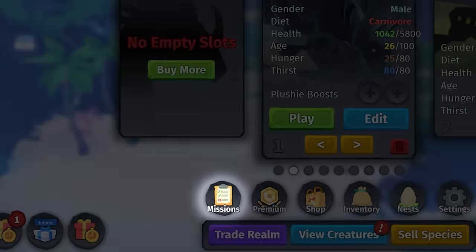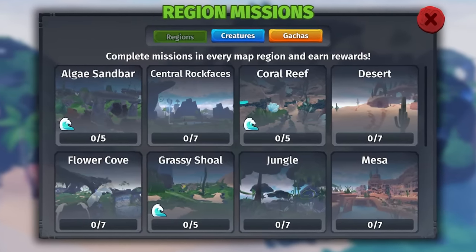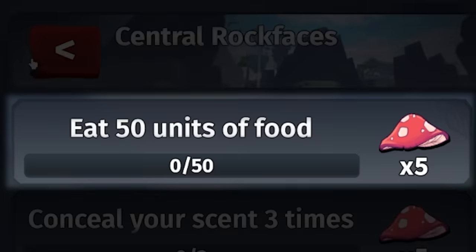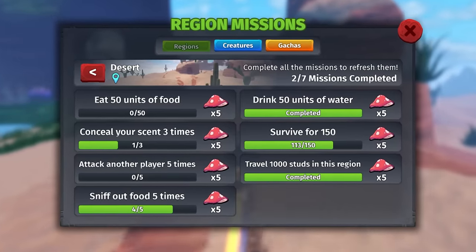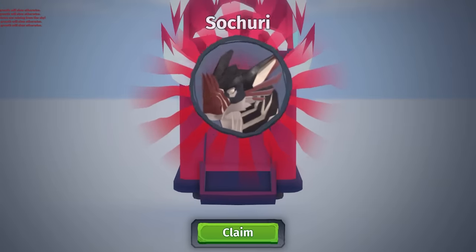To go along with this, there is a new mission system, with each different biome having their own objectives to complete. These objectives are very simple, ranging from just eating food in an area to just traveling around. There are also some exclusive mission creatures to unlock too. Finishing these missions will grant you shooms, which is the in-game currency used for purchasing new creatures and a bunch more.